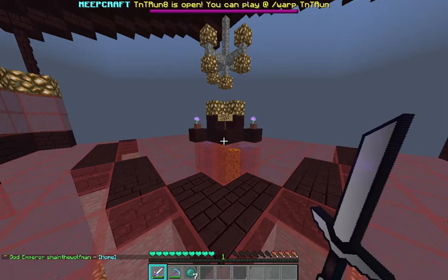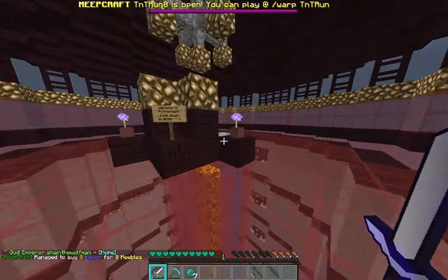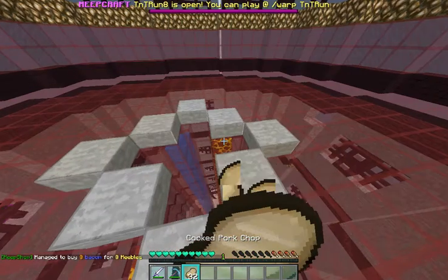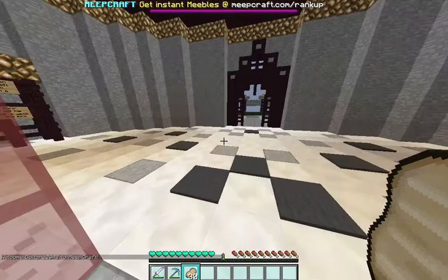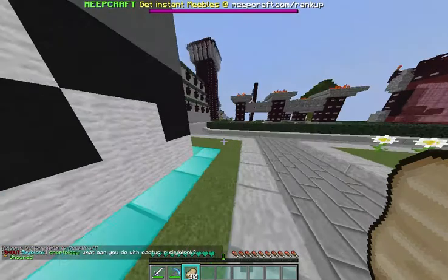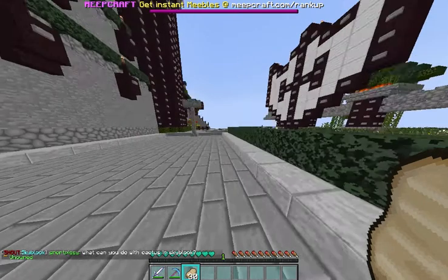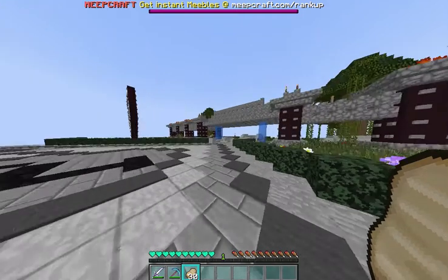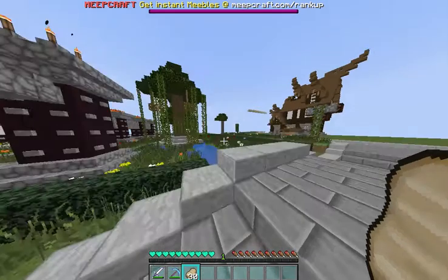So we'll quickly head back to spawn again. I'll just use some beacon real quick and we'll take over here — switch to that for my enderpearls. There we go, so we're back at the spawn. We will head through the gardens and I'll show you guys that and all that cool stuff, which is really, really cool. So this is our little garden here with all of our vines and trees and all that fun stuff.